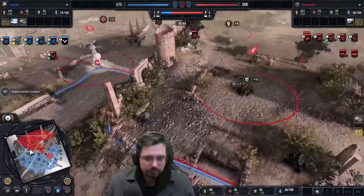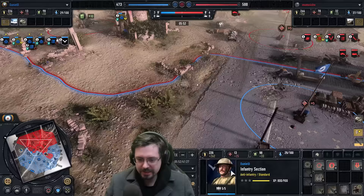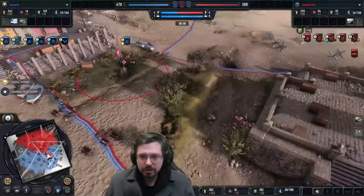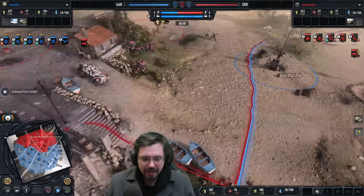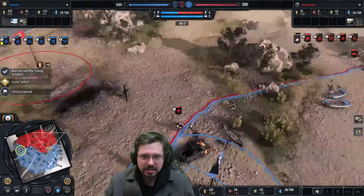The infantry section over here is upgrading with AT rifles. A mine has exploded somewhere — the Kettenkrad hit a mine! That's a big mistake from Momo. He probably should have expected a mine there, considering the sappers were trying to plant a mine over here as well. He should always try to capture from the fringe of the territory — you'd normally expect mines to be planted in this area since it's the shortest route from your base sector.